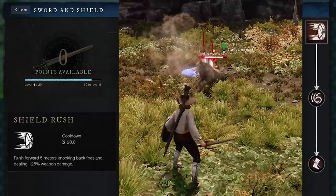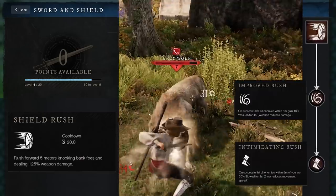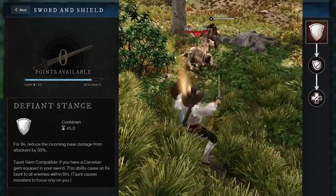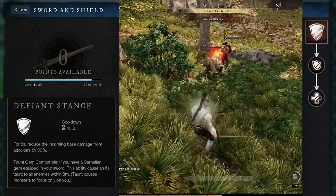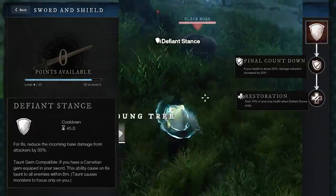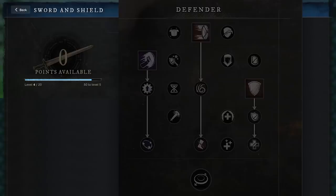Shield Rush is a fun little ability that makes you rush forward. It knocks back enemies, and when upgraded, it will also weaken them and slow them. And finally, Defiant Stance reduces all incoming damage by 30%. It's a very strong defensive cooldown, and it can also taunt if you have the right gem socketed. When upgraded, it also heals you for 15%. So all up, this is one of the best skill trees for tanking — gives you some self heals, a lot of control, and a couple of taunts.